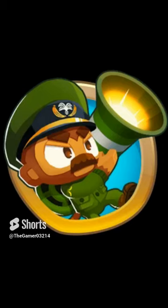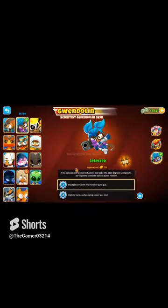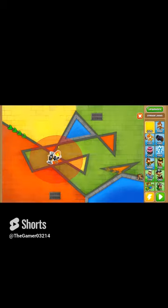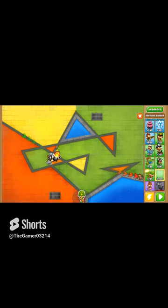How many pops can Stryker Jones get before round 100? Start off by selecting Stryker Jones as the hero, then load into Cubism and place him down with a Darkling Gunner.